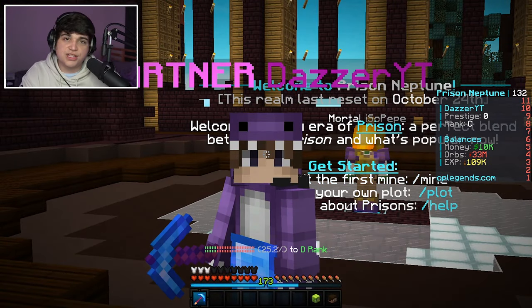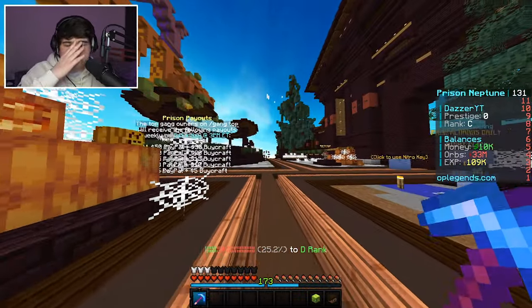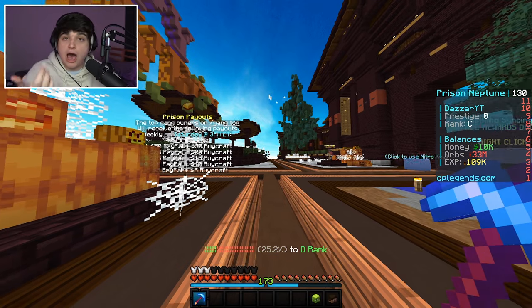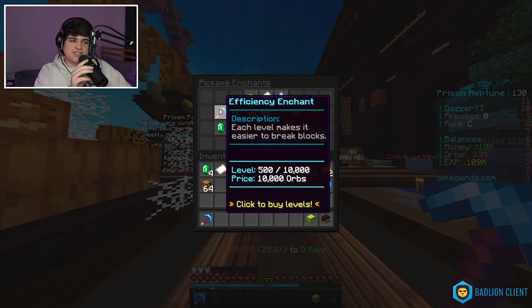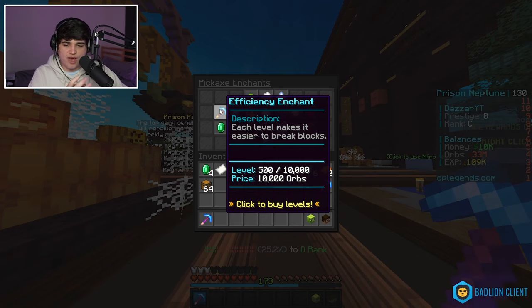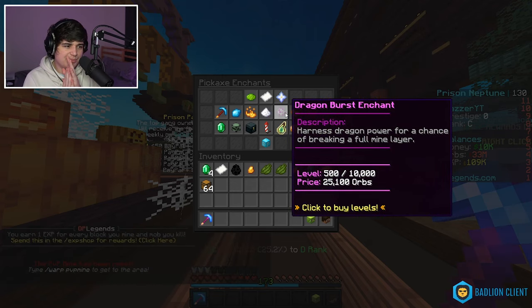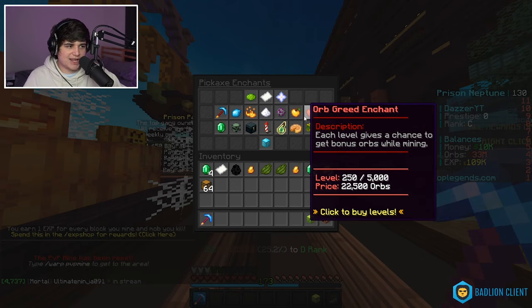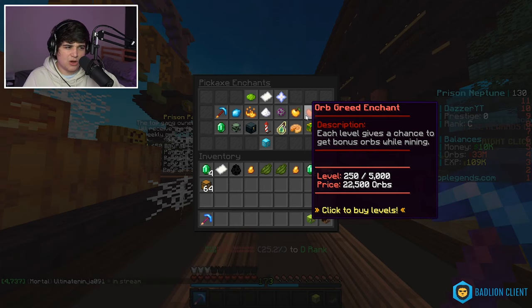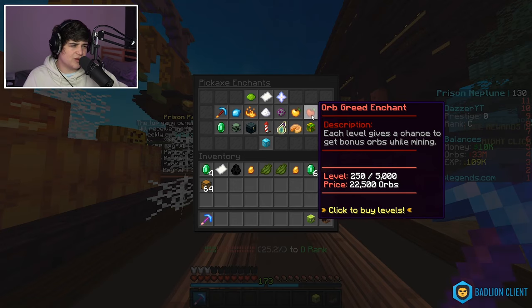I just realized — 33 million orbs — orbs are what you use to upgrade your pickaxe. Looking at the enchants: we don't really need to upgrade efficiency or fortune beyond 500, that'd be a waste. I'm thinking the number one place to invest orbs is probably Dragon Burst, but also Orb Greed — each level gives a chance to get bonus orbs while mining.